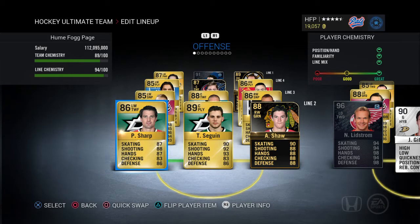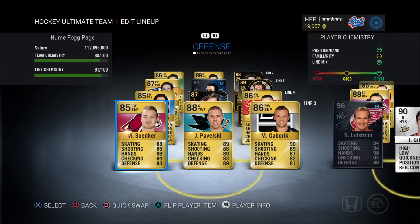Moving to the third line, we got Mikel Bodker at left wing, 85 rated — he took the place of Scott Hartnell. I decided to switch him out because 88 skating is pretty good. Then we got Joe Pavelski at center, 88 rated, with 89 skating, 88 shooting, 89 hands, and 89 defense — pretty solid. And we've got Marion Gabrick with 90 skating and 89 shooting, pretty solid stats for an 86 rated card. So the third line is a pretty quick line.